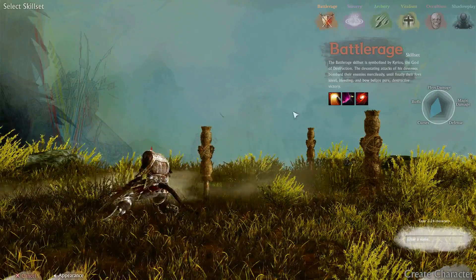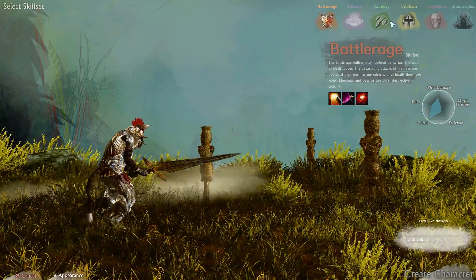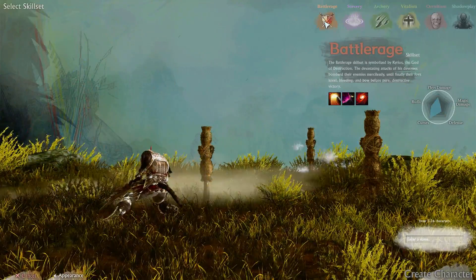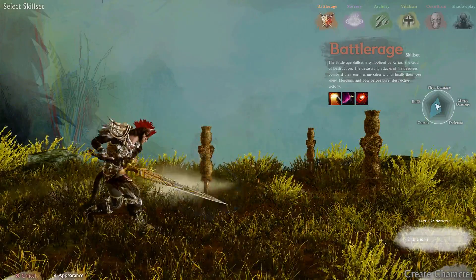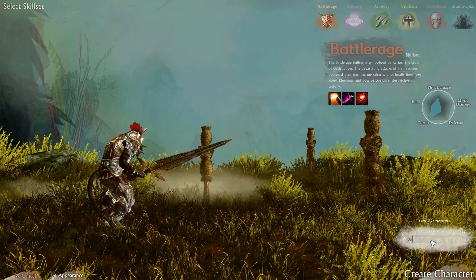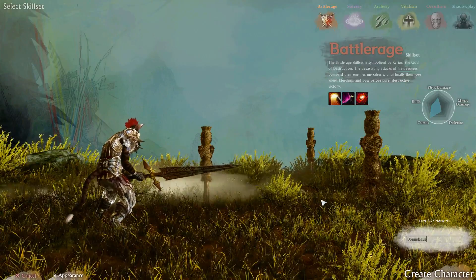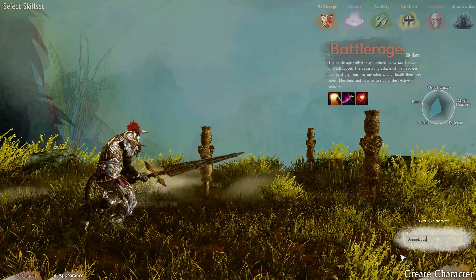I think I'm going to go with this warrior character. I want to have more defense, to be honest. I'm not sure how I can go into advanced and change things. There should be like 120 different class combinations you can do, but I'm not sure how to actually do that. It doesn't look like we can do more — I thought there would be more than just this, but I guess not.